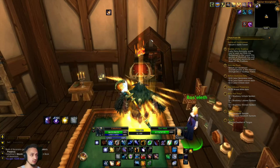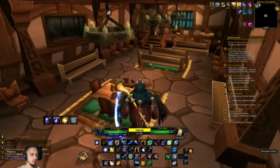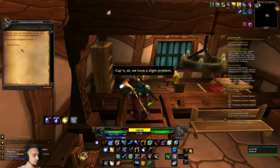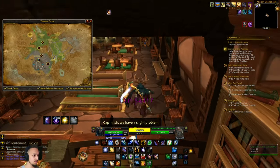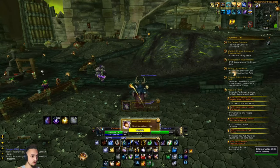Level 68! Let's see — Holy Nova, Mind Blast, and Shadow Form. I'll go with Mind Blast. Nothing too crazy but it's a pretty good ability. We've got this guy to turn in and then we might head up to Shadow Moon. These quests aren't giving a lot of XP anymore. And level 69 — one more level to go!